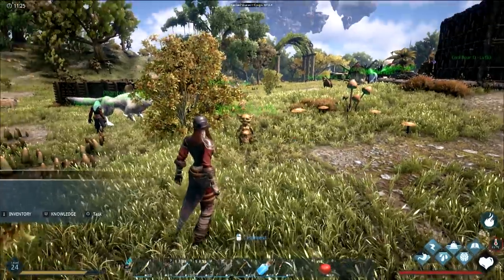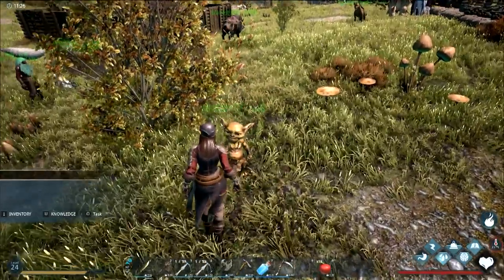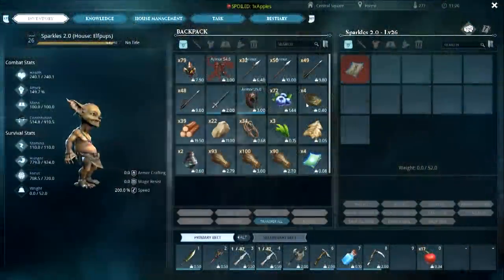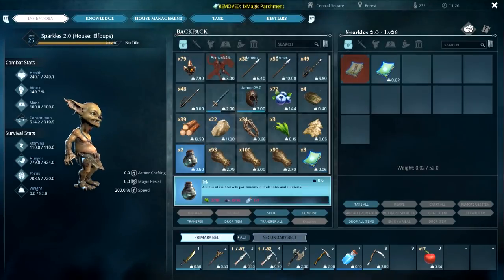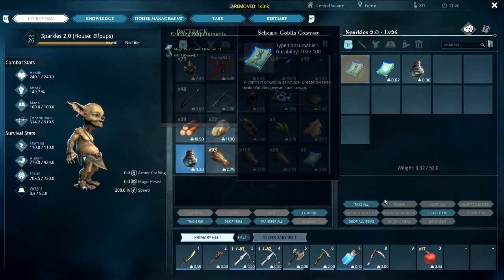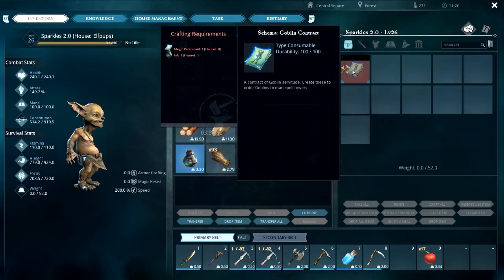Sparkles leveled up! Sparkles 2.0, you're going to come over here. You shall be our guardian against what killed Flamebeard happening ever again. Look at that — he's got a little shaman necklace thing going on. I am contracting him now — I need one parchment and an ink. Craft item. Goodbye Sparkles, you shall never adventure again.